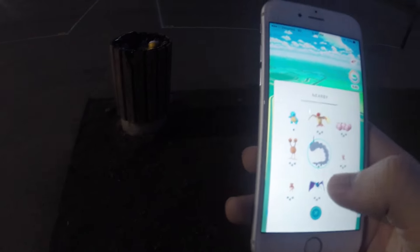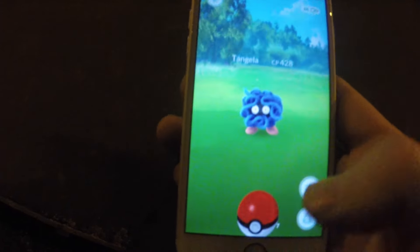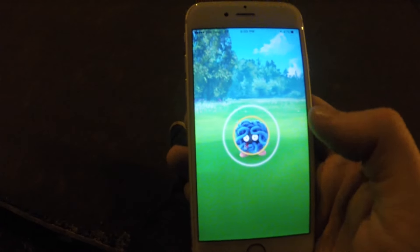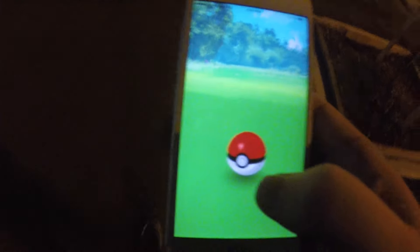We can hear a Squirtle though. This Onyx - I've literally walked into a giant circle, a massive circle, and haven't been able to find this guy. We're still looking - we found a Tangela and we're going to try and catch this guy. We're walking back to my car - we're almost about to give up on the Onyx. But what we're going to do instead is we're going to move my car close to a Pokestop and we're going to use an Incense, but for Pokestops - a Lure Module.